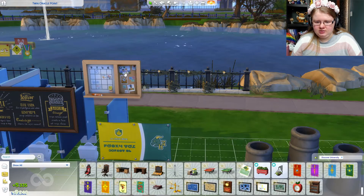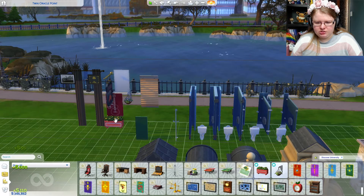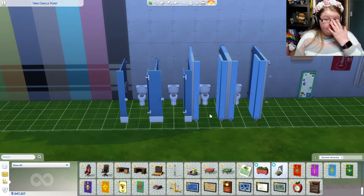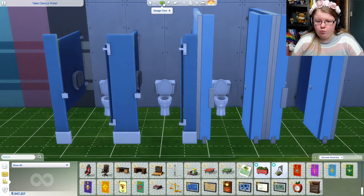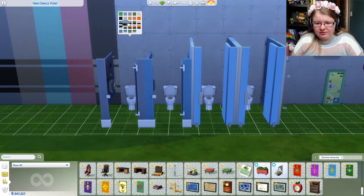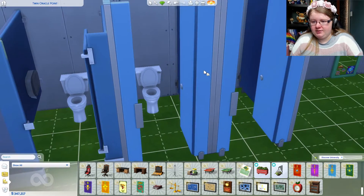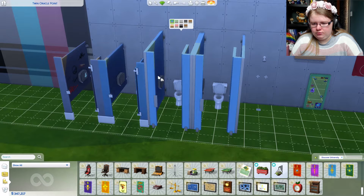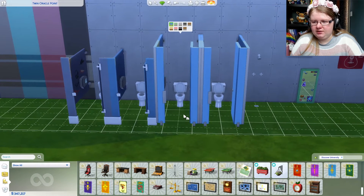Now over here we've got our cubicles — two different cubicle styles. Going from none, and oh my gosh, all the different colours. Some of them have graffiti on them — that's a really cool little detail. These ones have fewer colours and are cleaner. These ones close completely, and those ones have that open-bottom style, which is interesting. It gives you both options.